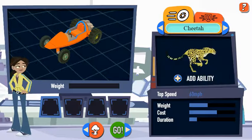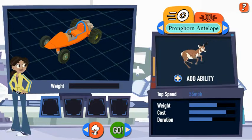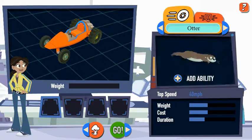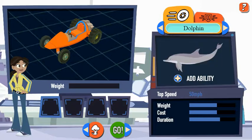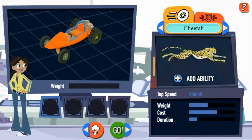First, choose a racetrack, then pick the wrench button to customize your racer. Different tracks feature different terrain, like snow and water. You can add up to four animal attachments to your racer, one for each slot. Some help you move better in different terrain, some give you defensive power. Pick the animal attachments that'll help most in the racetrack you choose.